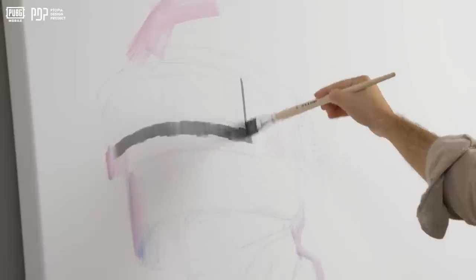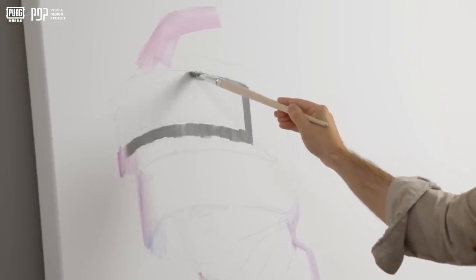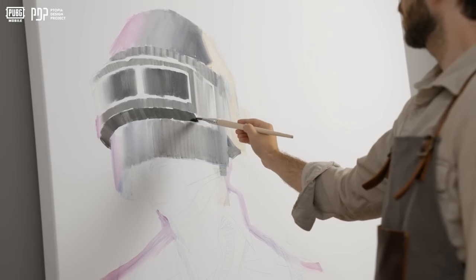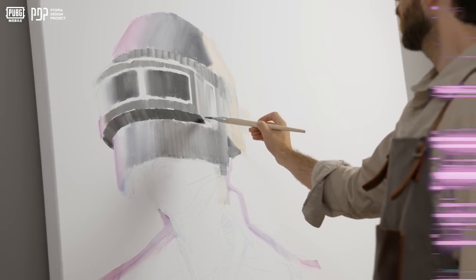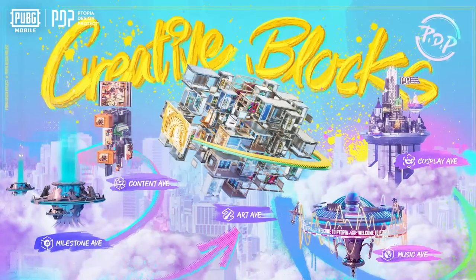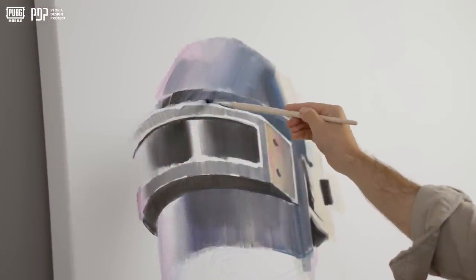The goal is to build an art ecosystem for everyone who plays and is a fan of the game, and to enhance multiculturalism. What a wonderful idea. To do that, PUBG Mobile is introducing creative blocks into their game, where players can find all of these things and the Potopia Design Project under one roof.